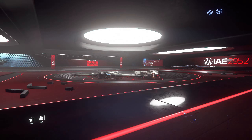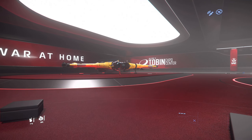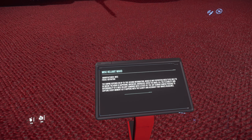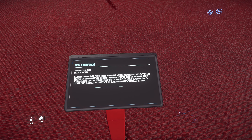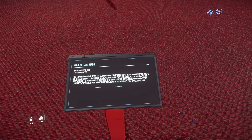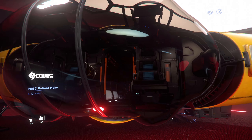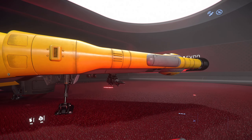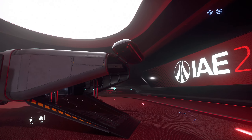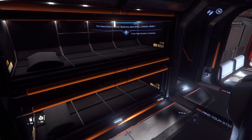There are the ships that MISC collaborated on — aren't these the coolest things? The Reliant Mako — this is the reporting variant. You still get missiles and guns, because you can't just report the news without defending yourself. I love it — this is a reporting station with really, really good visibility.